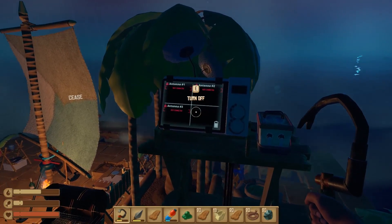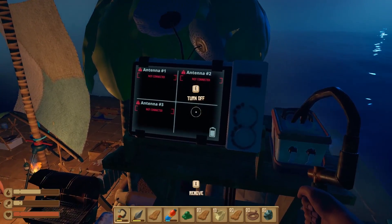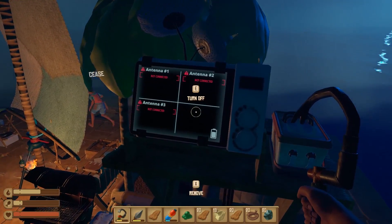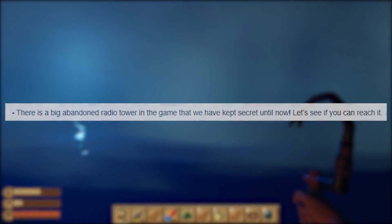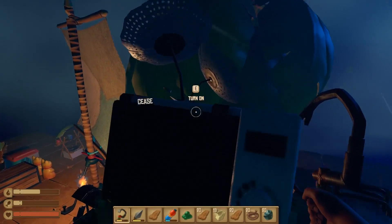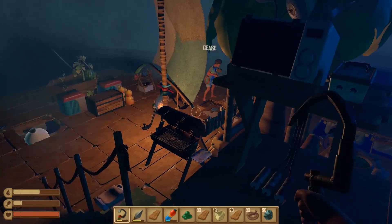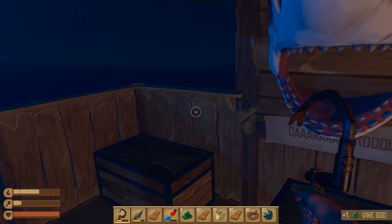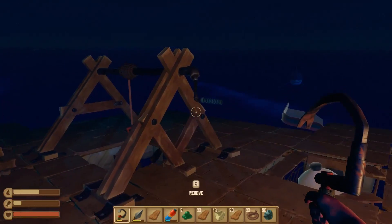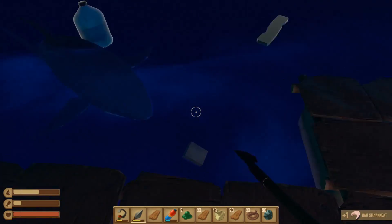Guys, welcome back to Raft! We are on the final leg of our journey. We now have a radio receiver, and from what I understand it may be used to find the end-game content. Around the map there are hidden islands or a hidden super secret radio tower that's giant and we should be able to find it using this — it's one of the last items you make. We've also made some significant base upgrades. Unfortunately a lot of you may not have been notified of my last video because it got age-restricted and demonetized. Shark's coming up — yeah he's going for a bite!